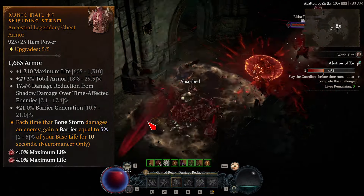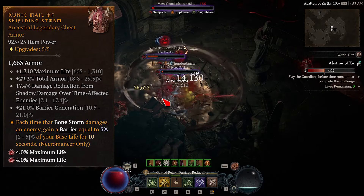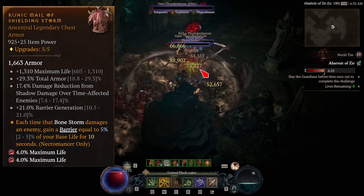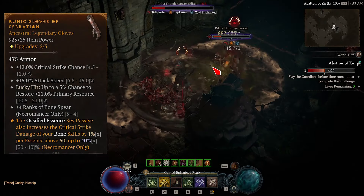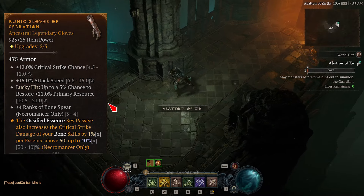For the chest, I found running max life, total armor, barrier generation, and damage reduction from shadow damage over time affected enemies with two rubies was the best option for all variants. The Aspect we run is Aspect of Shielding Storm. For Gloves, I run Critical Hit Chance, Attack Speed, Ranks of Bone Spear, and Lucky Hit resource generation with the Aspect of Serration.